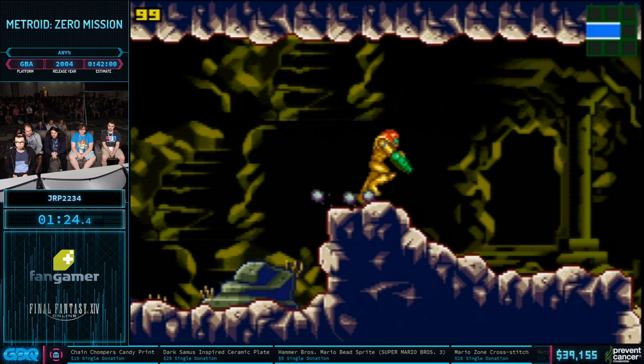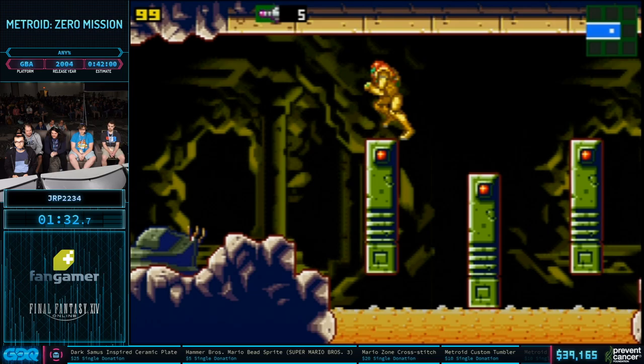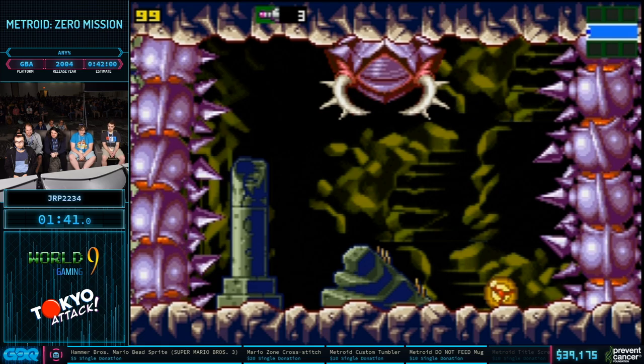Samus also feels much heavier in this game than she does in a lot of other titles. The jump height isn't quite as high at the beginning, and she just kind of falls like a lead weight. You have to really be able to react quickly when you're going down long shafts. JRP is going to come up on kind of the first main boss of the game. He's going to go for a Delta Missile, which is frame-perfect.